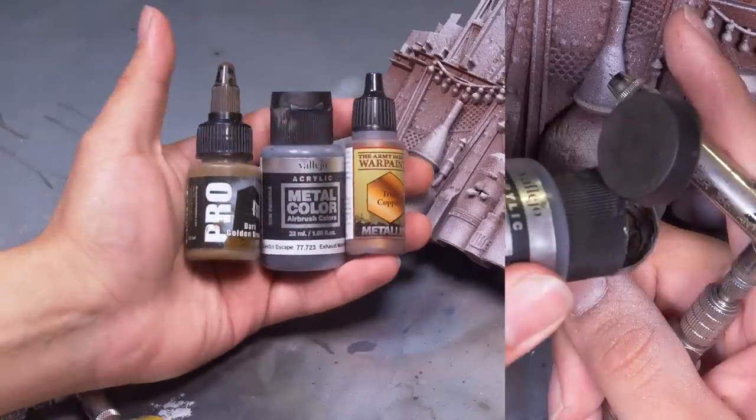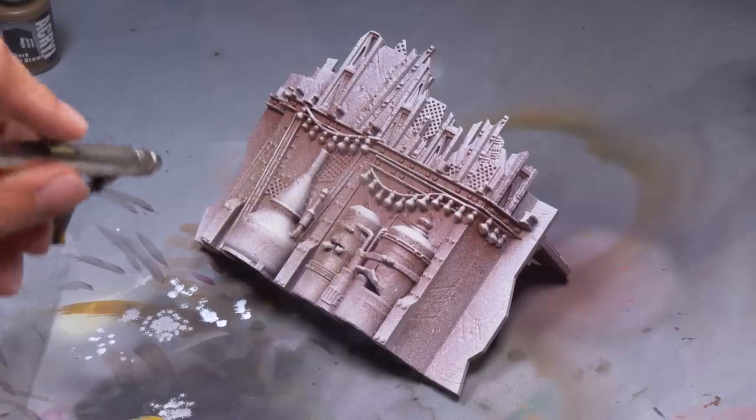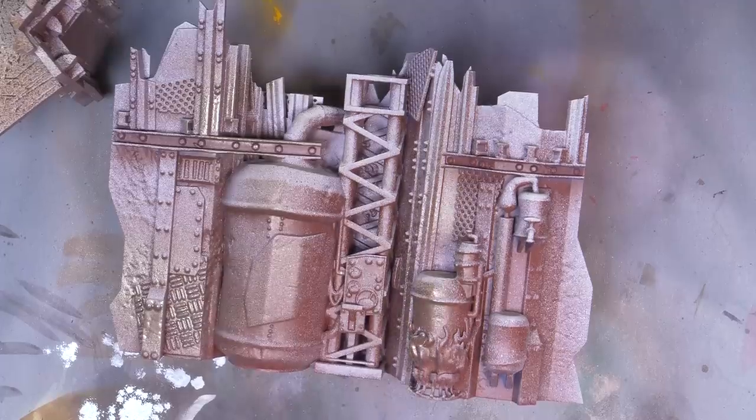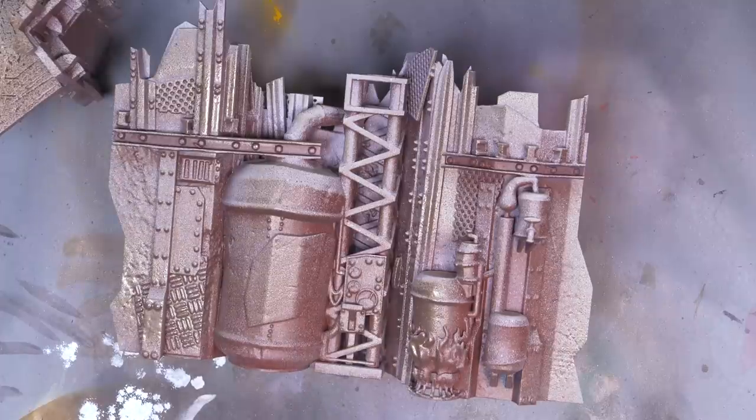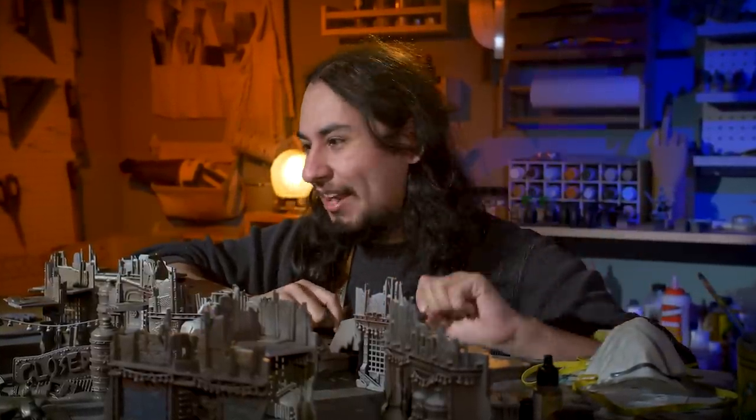I made up my own metallic paint using some dark Balejo liquid metal, a copper color, and some brown. I shoved all these colors into my airbrush and added a lot of water. I want this to darken the piece and give that metallic sparkle without covering up everything that was my first few layers. It's all about layers. Onions have layers, ogres have layers, and really good terrain has layers.